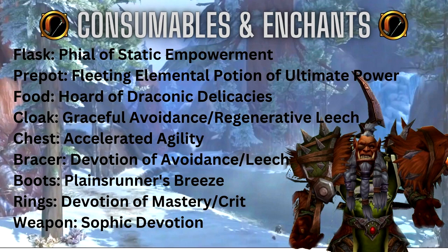This section covers consumables and enchants for the first tier of Dragonflight — this is probably what'll get updated most in the pinned comments and description. For your flask, pick Phial of Static Empowerment. For the pre-pot, you can get these from cauldrons your guild drops — the expensive option is the Fleeting Elemental Potion of Ultimate Power, and the cheaper version is just the Fleeting Elemental Potion of Power. For food, the best is going to give you main stat: Hoard of Draconic Delicacies.